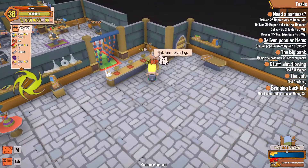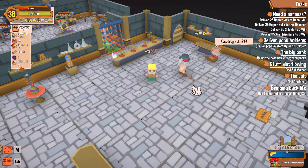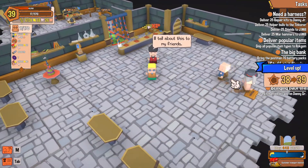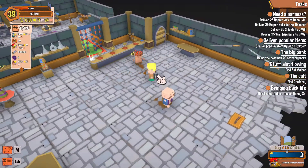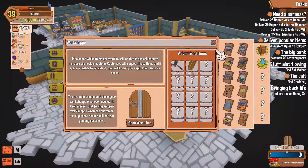Boom boom hammer, done. Bought them shields — shields are done. Got a few left in my inventory, and I'm level 39. So if I refuse them, they just go straight back out the door. They don't go and buy stuff off the shelf.